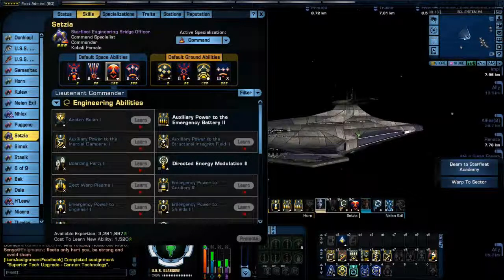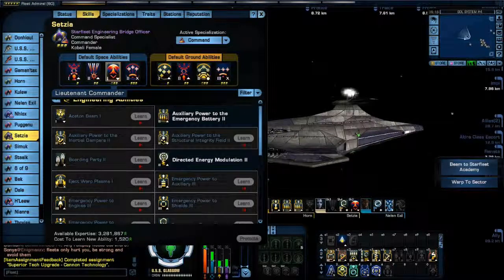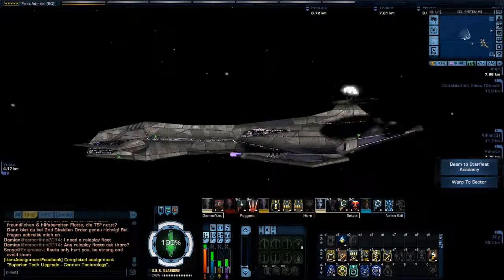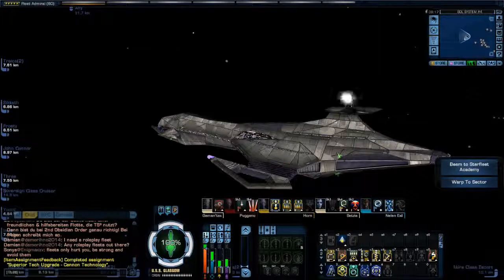The thing about these abilities — I believe it's Concentrate Fire that turns your torpedoes into a high yield torpedo. Once per four seconds it grants Torpedo High Yield 1 for ten seconds to one target. Since I'm running the Omega, that gives me that energy bolt that basically disintegrates the ship — pretty cool. As you can see, I've got the auxiliary to battery build with Emergency Power to Weapons. I like to run them together.